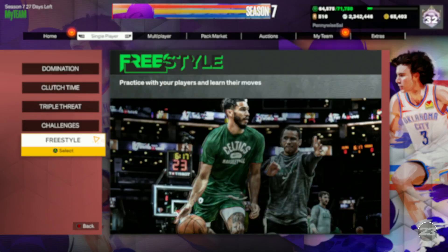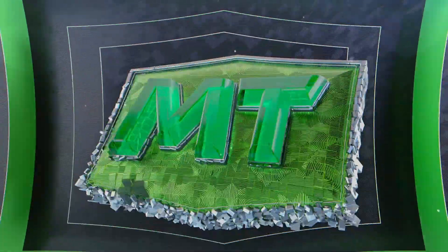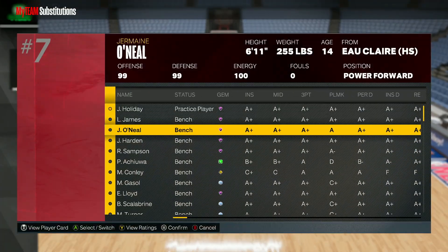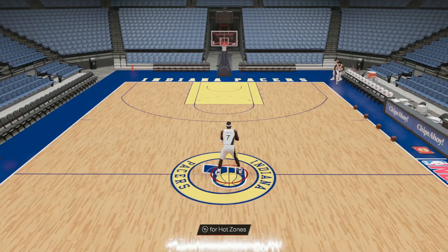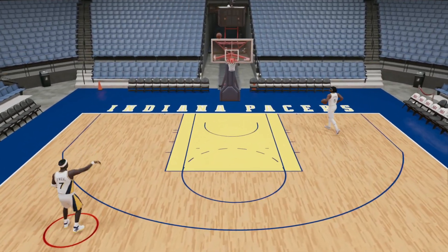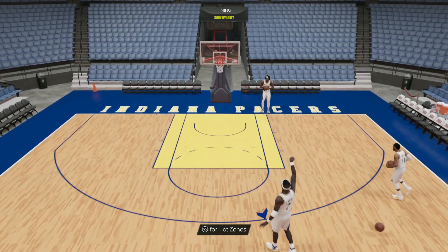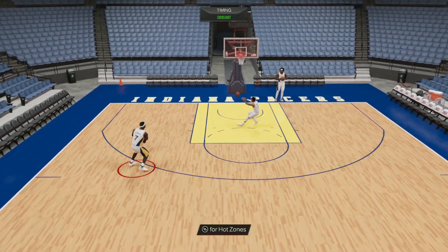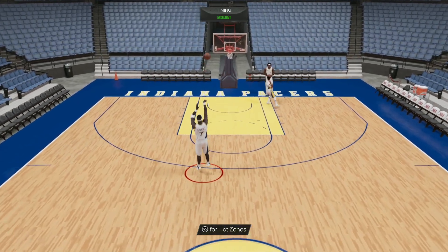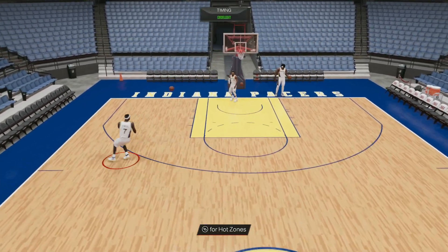The one big flaw about this card is going to be his jump shot. I've tested out his release and if you guys remember from his pink diamond, this card's jump shot is absolutely terrible. That is such a bad release — it's going to be super hard to time, really wonky, and really slow. That's the worst thing about it, and it's kind of hard to time as well.